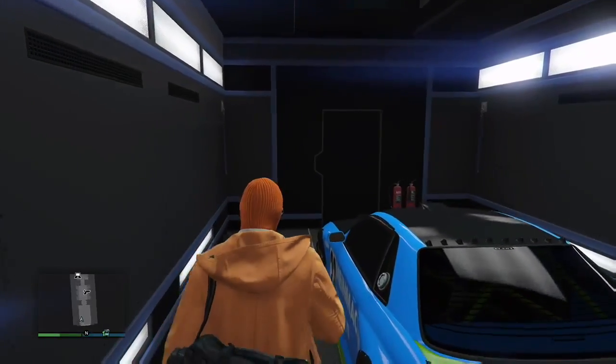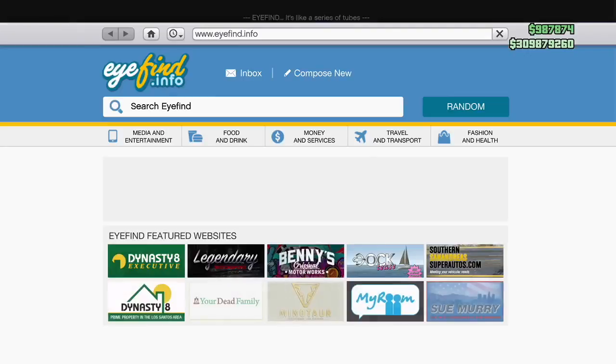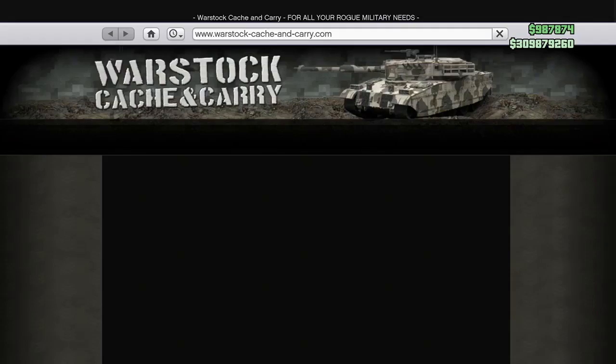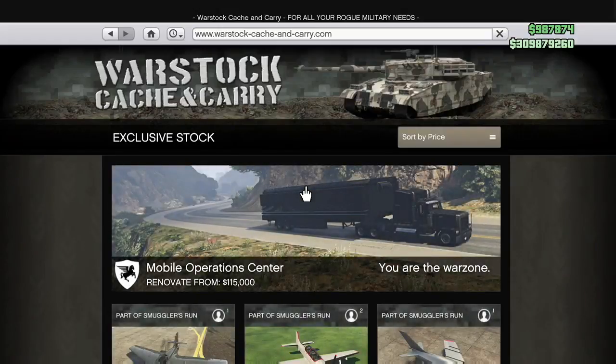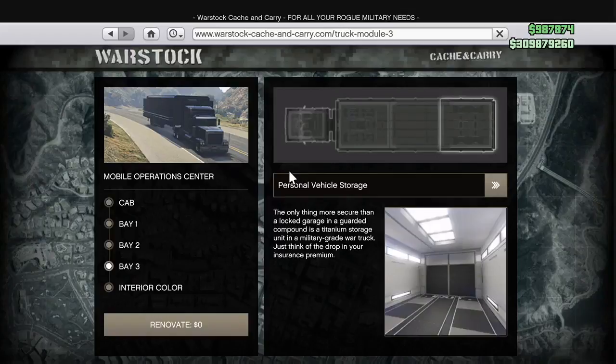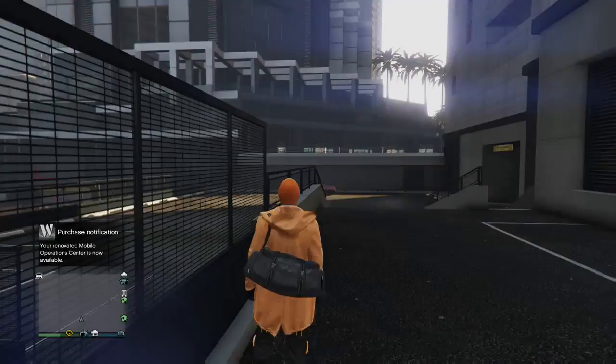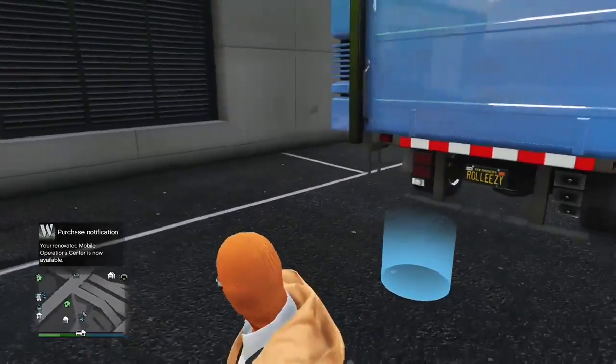Going over my finger placement on the controller again: once you get in the car, open up your phone, open up the internet, and hold right trigger with your right index finger. Go ahead and renovate the MOC. Once you click renovate, go to bay three, then click on empty bay. Once you hit empty bay, go to renovate and click renovate once. Now hover over buy — my right thumb is over Y and my left thumb is over A. You saw that right there — he was just slightly opening the door. Left thumb over A, right thumb over Y: press A and then instantly right after I'm spamming Y. I spam Y the entire time while I'm in the black screen until I get out.